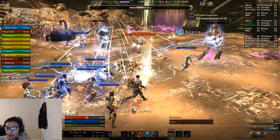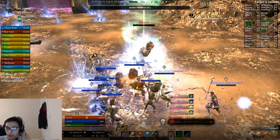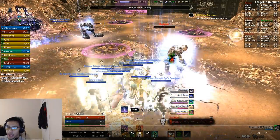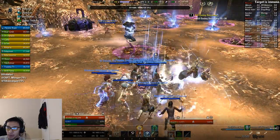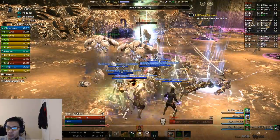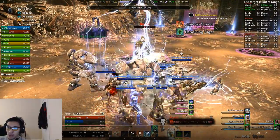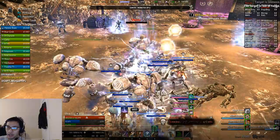This phase is a DPS check. Bombers continuously close in on the center, and if the group takes too long, they'll reach the stacked group and wipe everyone. Make sure everyone is alive entering execute phase, and meet the DPS check to finish all three bosses before the bombers arrive.